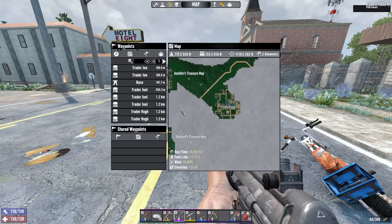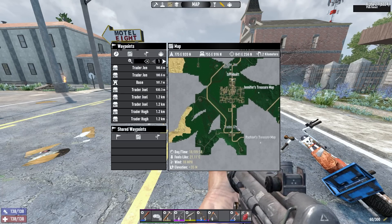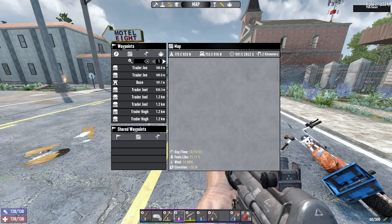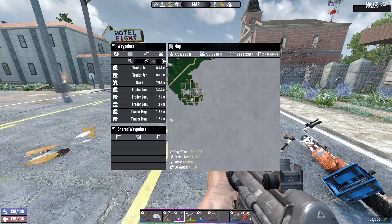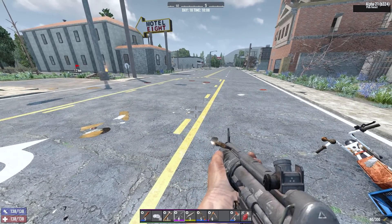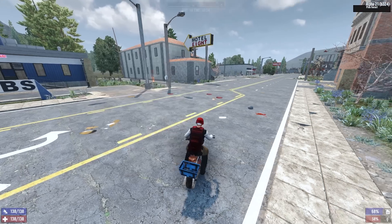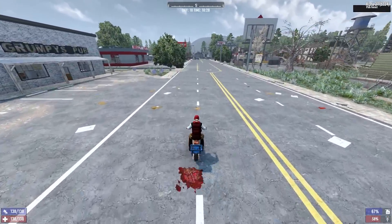We have Trader Hughes town over here and a bit of wasteland. It might be worth finding something in the wasteland. We also have Trader Joel and Trader Gen. I've been to the Gens and seen where their tier 5s are, which gives me a good idea of where the towns are. I think the best place to go first is Trader Hugh because he has a lot of warehouse and gas station type POIs around him, which are really good for getting up my skills.